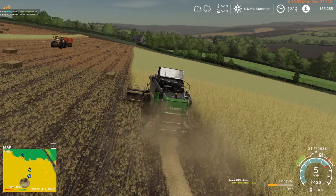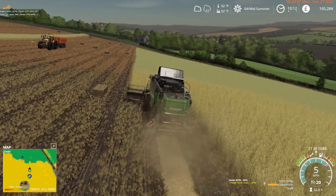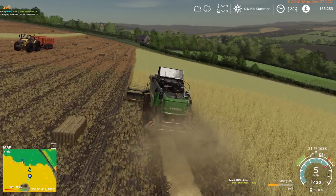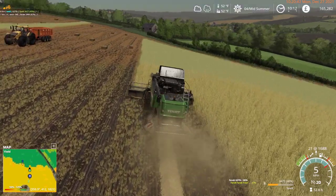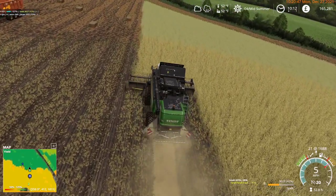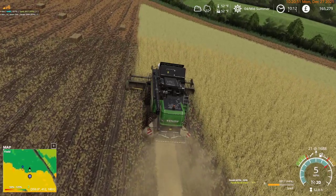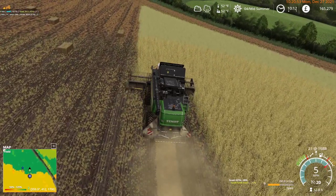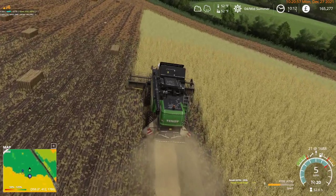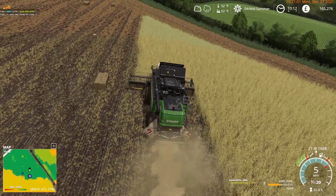And we are back on the row. We've got the final row on the left again - not a full header width, but as you can see, for the most part, using GPS on a harvester is not that big an issue. I can do this by eye - it's really easy.